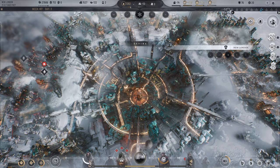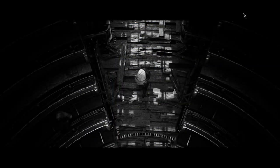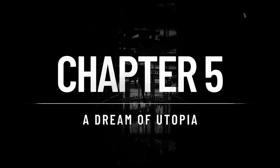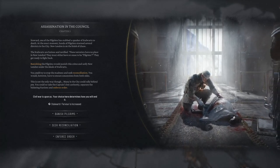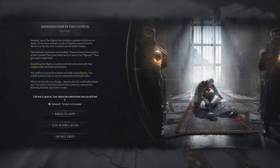Of course they are. Whoa, alright — oh, here we go. Uh-oh. Well then. Hopefully that was not me. Chapter Five: A Dream of Utopia. Okay — assassination in the Council. Alright, well this is a good point to stop, I think. Here we go — I'll pause this, we'll continue on in just a moment. Thanks again for watching, really appreciate it — we'll see you next time, bye for now.